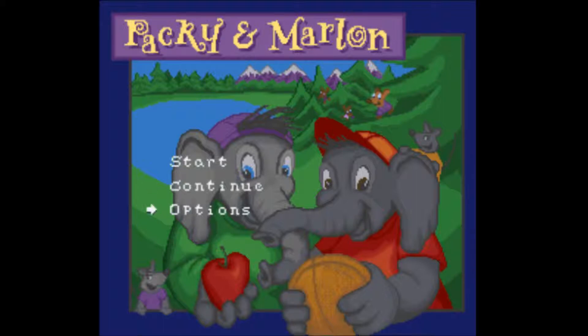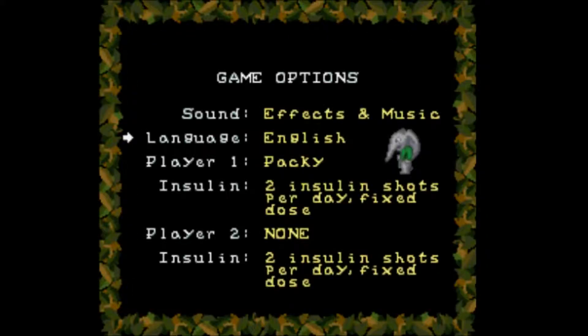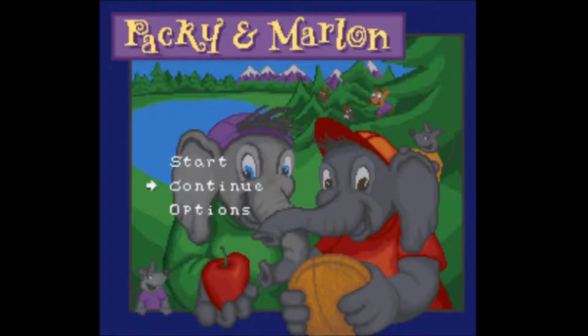This one is called Paki and Marlin, which is again another game about diabetes. Very helpful — probably not the best choice for me to be playing it. I went to the options and there appears to be an option for choosing how much insulin you would take. I don't know how that affects the actual gameplay, but I guess we'll find out. Let's jump into it — I'm going to play Paki.